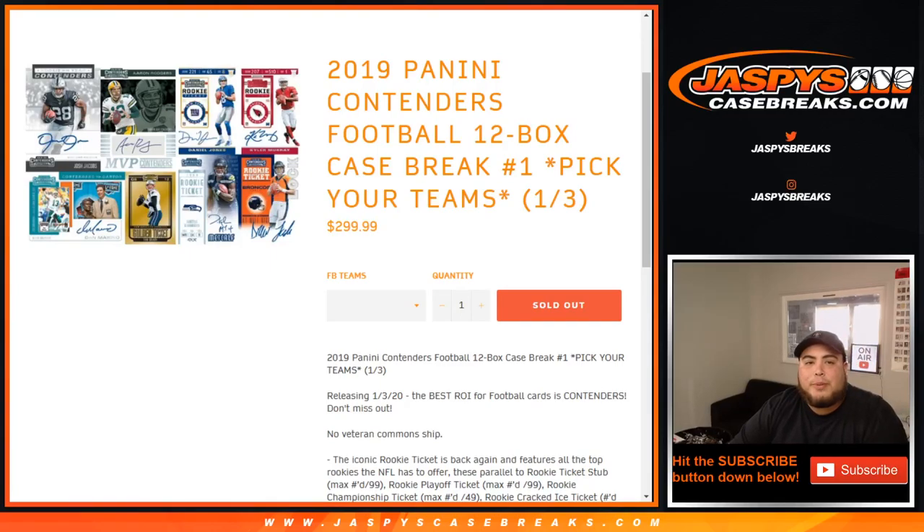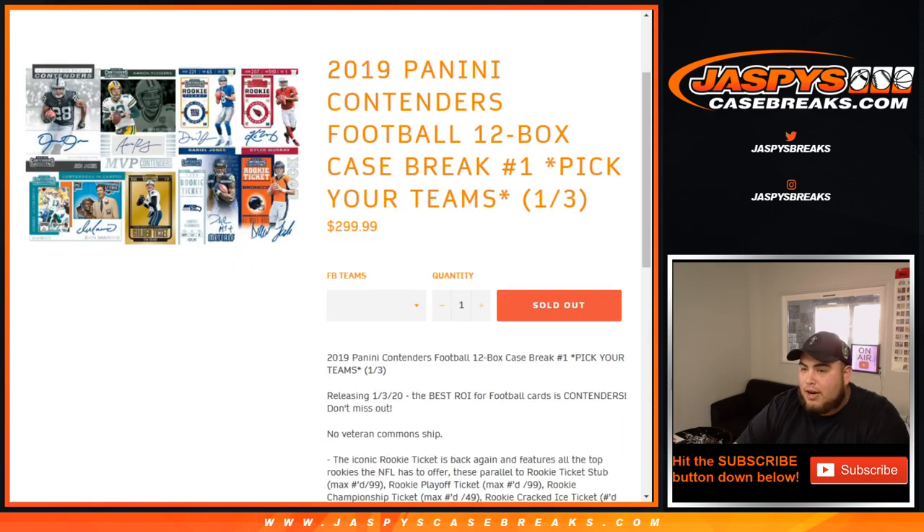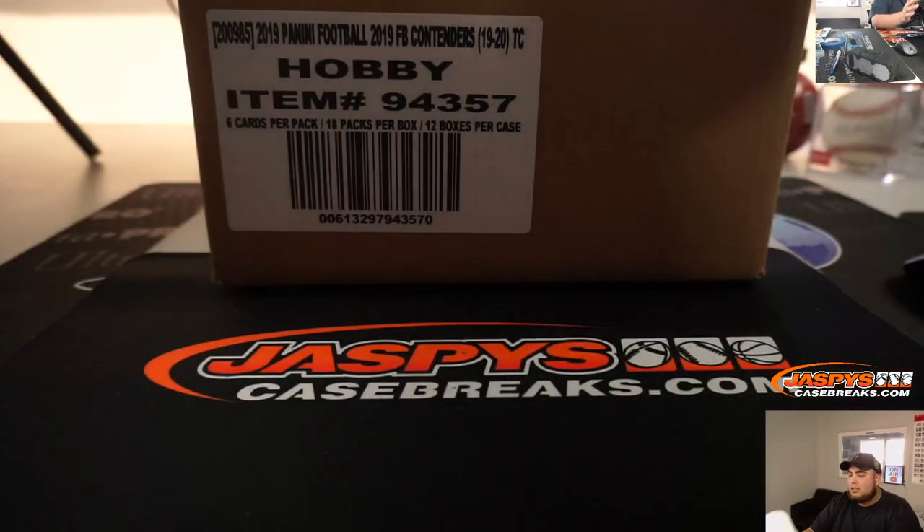What's up everybody, Jason here with JazBee's CaseBreaks.com. We just filled up 2019 Panini Contenders Football 12 Box Case Break, Pikachu number one. We had a little team random to help fill up Pikachu number one and two, and customers with a little character sign at the end of their name in the list means they won that in a team random.